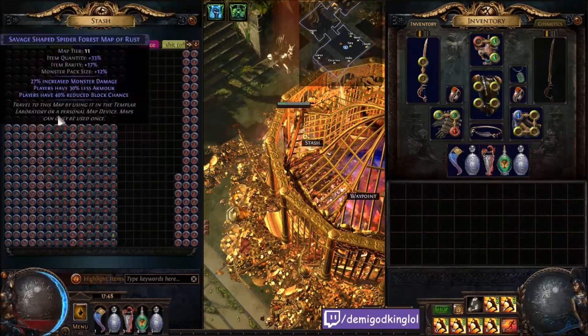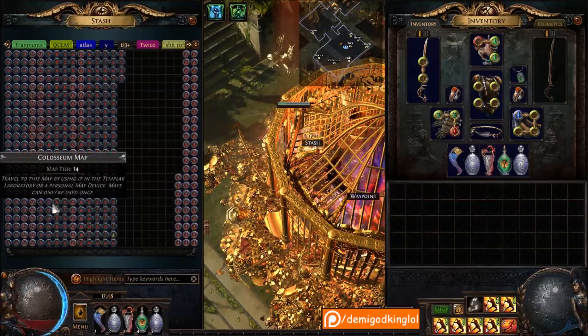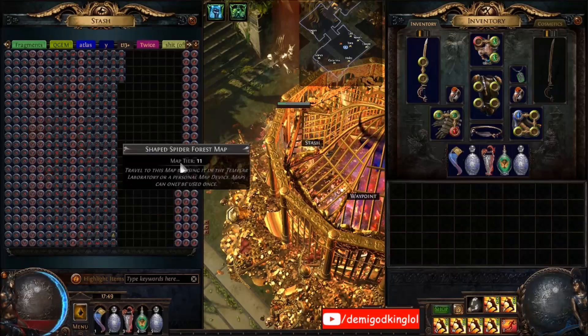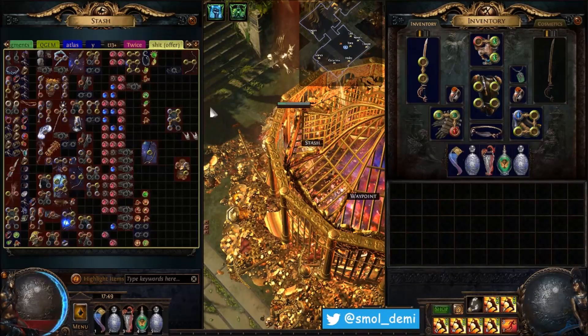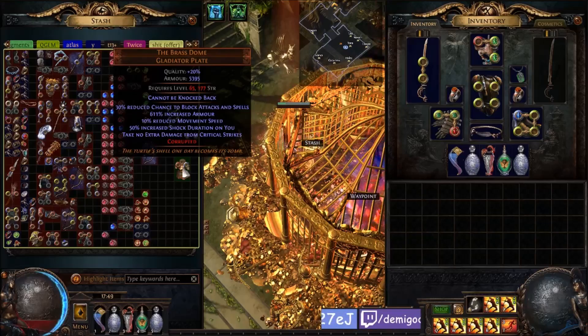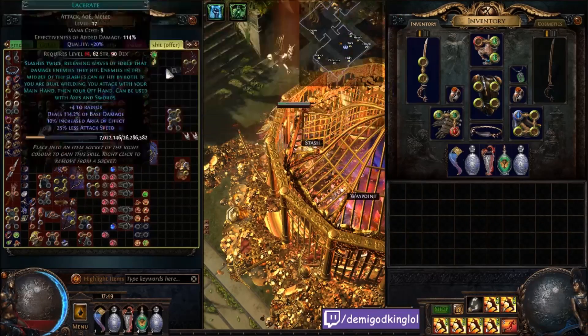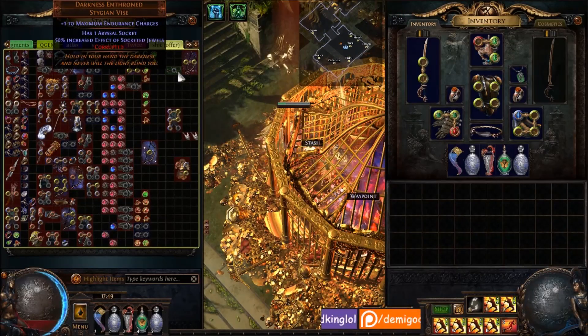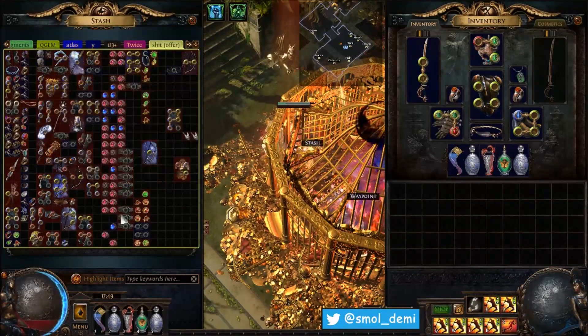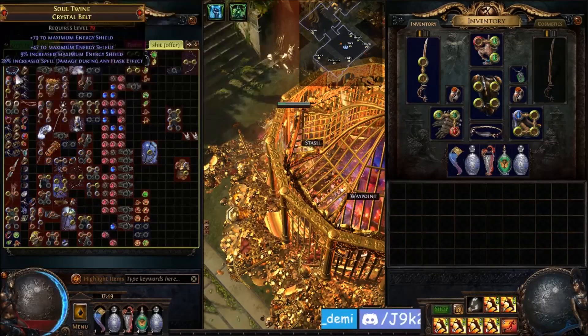More dump tab maps - some are new maps, some old. These are T13/T14 maps that didn't fit in my main tab, plus some older T12 vaults, T11 shaped canyons, T11 shaped spider forests. Twice enchanted tab - this is a public tab I just didn't bother pricing yet. Some of it's from last league, some from this league. I got legacy Bisco's, corrupted Shrouds that cannot be knocked back. There's just a lot of random garbage in here, and this tab is public because I just don't want to price it yet.